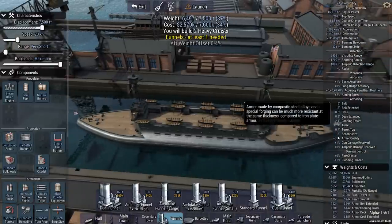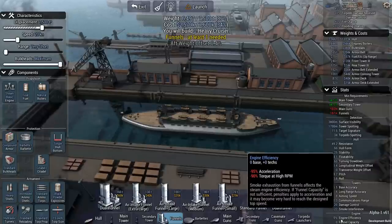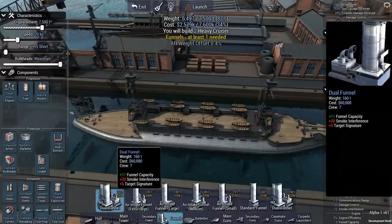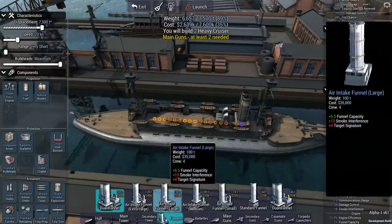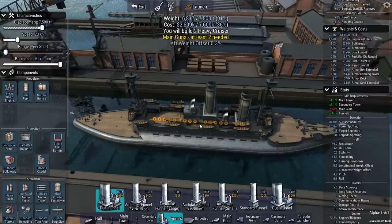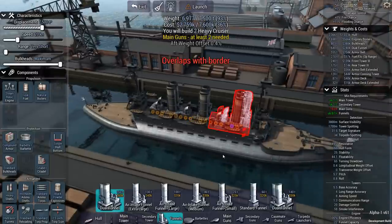Here's something I hadn't discussed in previous videos: funnels and engine efficiency. Scrolling down in the stats column, you'll see engine efficiency — if your engines are inefficient you get penalties like slower acceleration and you won't reach design speed. So setting 20 knots means nothing if you don't have enough funnels for exhaust. Adding a double funnel gets us to 72% engine efficiency immediately. But it turns out engine efficiency is only 36% right now, so we need two double funnels to reach 72% and three double funnels just to get to 100%. That seems like a lot — I don't know of any ships with six funnels.